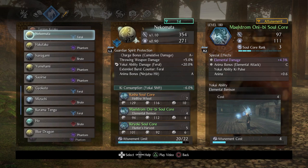If you pair Nekomata with Marishiten's Grace, you basically have an infinite anima generator — it's absolutely stupid. This is one of the very few setups where you do not need to boost your soul cores at all; plug and play and you're good. Nekomata also boosts yokai ability damage for the feral type, so you want all your cores to be blue, and you get extended burst counter feral, making it even safer.